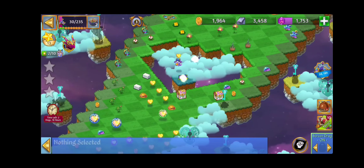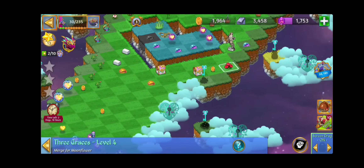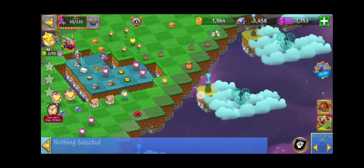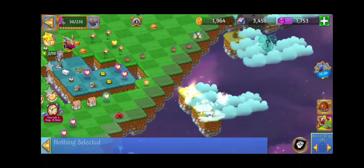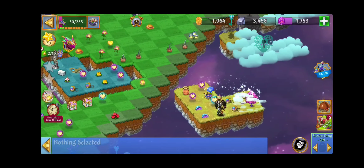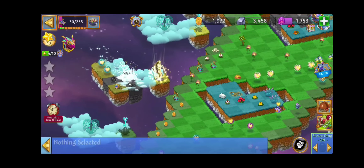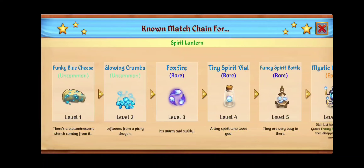The three graces is level four from the forgotten flowers chain. The lost vases is level four from the ancient objects chain. The restored Gaia statue, and the glowing crumbs level two from the spirit lantern chain.